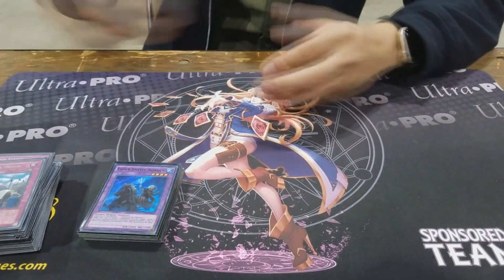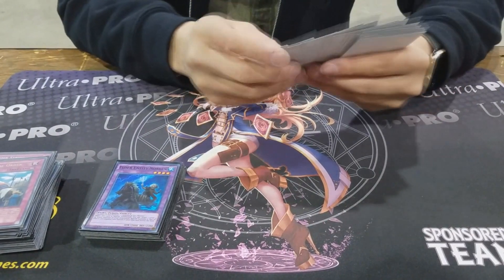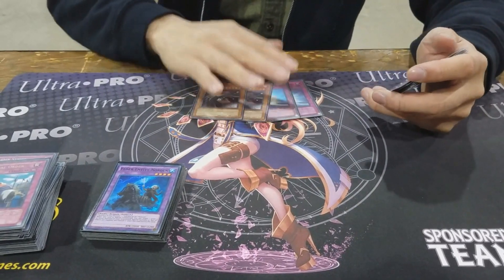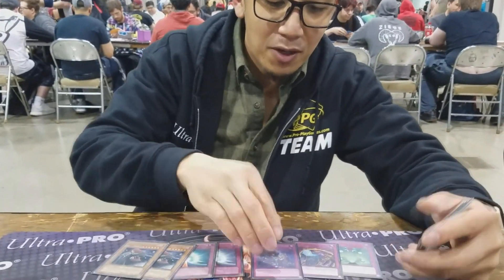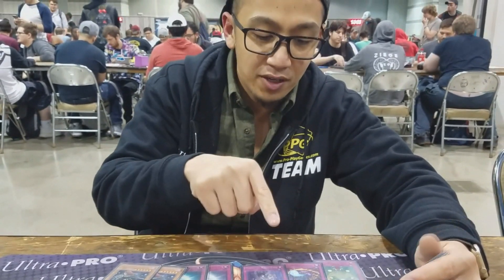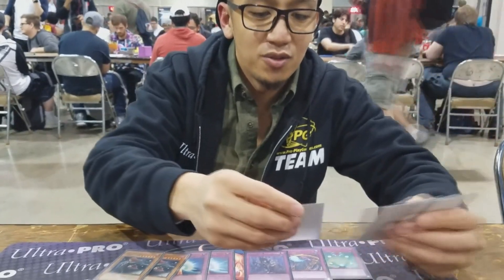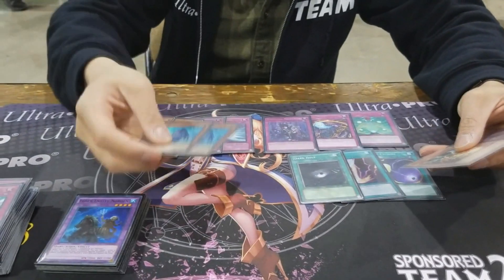My side deck is kind of random — I sided random cards for matchups I've never played against. For example, I've never played against Dinosaurs, so I put two Mirror Force and two Vanity Fiend. I was walking around asking Dinosaur players how they deal with this and they said they have a really hard time. Some guy at my local was playing those in his side deck — he said they're good against Dinosaurs and the Zoodiac deck. He also said it's good against True Kings and True Draco, so I put that in too.